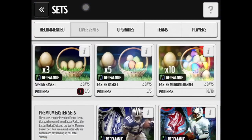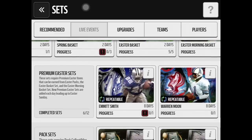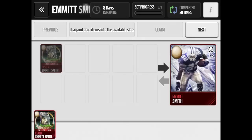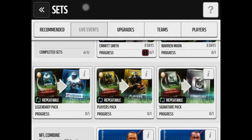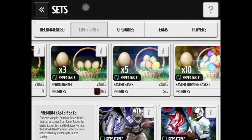What is up guys, Mad and Mobile Elites back with another video — happy Easter everybody, today is Easter Sunday! What we're going to do is open up a bunch of Easter sets on Easter, which makes sense. I'll be doing one Easter morning basket, three regular old Easter baskets, and I'm also going to be trading in this Emmett Smith Easter Legend. Whatever packs I get, I'll be doing that in this video too, so hopefully we can get some good pulls.